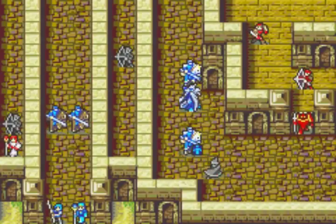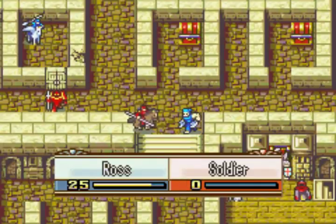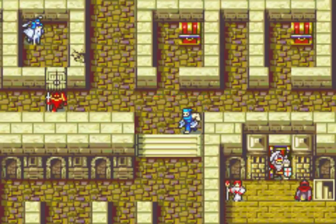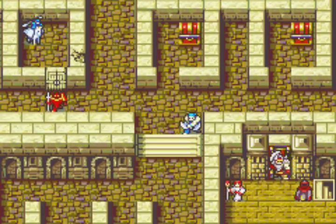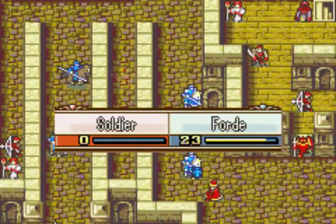I was kind of scared of the mage that Franz didn't kill on this enemy phase, because he's holding Ephraim so he can't double. The mage could have moved in the way and then I would have needed an extra mounted unit to clear him — which obviously I don't have. That was a save state moment, but he ended up moving somewhere that doesn't block the path.